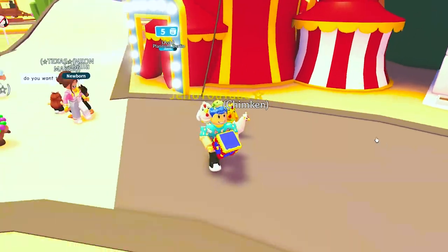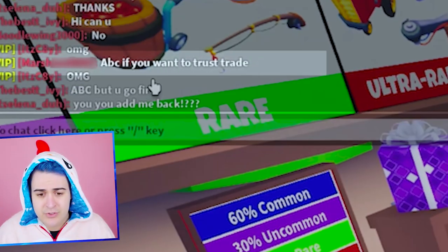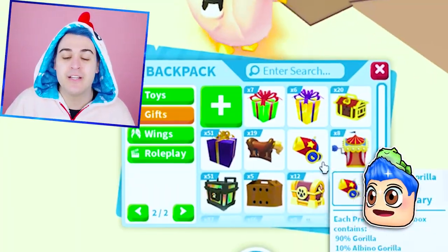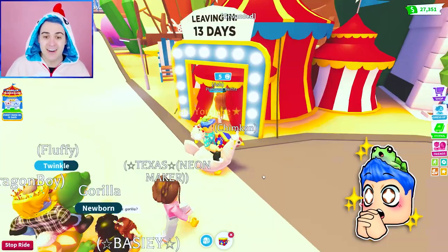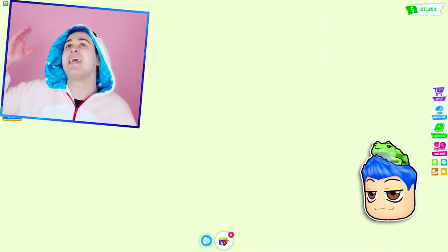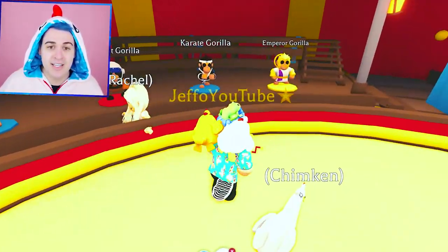We are opening a hundred of these standard boxes to see what we can get. No way! Cross-trade. What's up, you guys? We have Timkin — he's exciting. We are doing the Gorilla Fairgrounds, AKA Monkey Fairgrounds 2.0. We are opening a hundred of these standard boxes in this game to see what we can get because we are trying to get the Chef Gorilla, the Emperor Gorilla, the Astronaut Gorilla, and the Karate Gorilla.